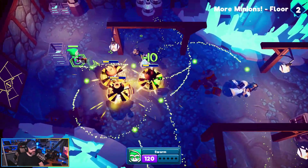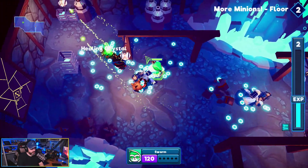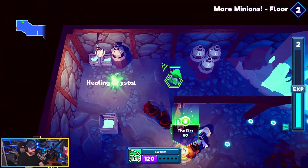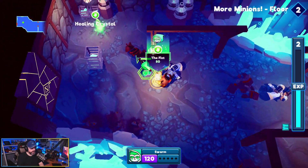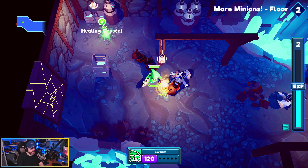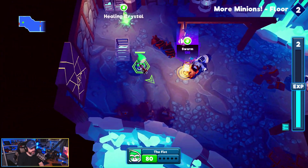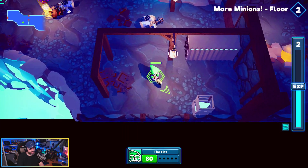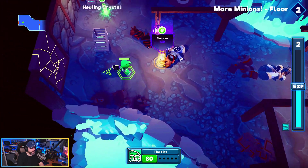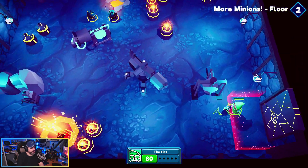I used my dash. Got them all, we got the fist weapon. Is there anything else down here? There is not. I do wish they had treasure chests and stuff in these rooms for you to loot.